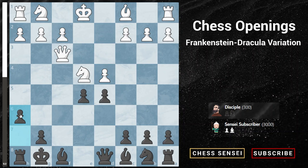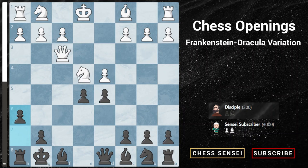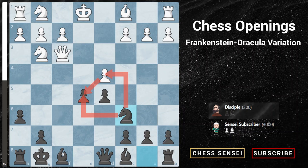Instead, I recommend pawn to h6, a multi-purpose move. It prevents the knight from jumping to g5 — after pawn to d4, the knight could jump to g5 with queen f7 checkmate threats. Pawn to h6 also creates an escape route with king to h7. Now if white takes our e5 pawn, we can capture the knight since there's no longer a queen b3 checkmate — we simply escape the king. After h6, white retreats the knight to g3, and we develop normally with knight to c6, then bishop e7, bishop d6, king h7, rook f8 — a completely fine position for black.